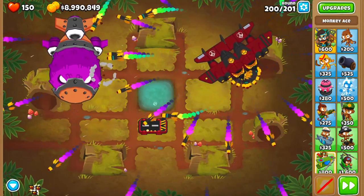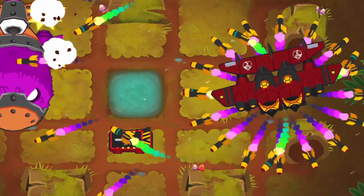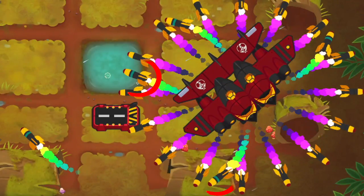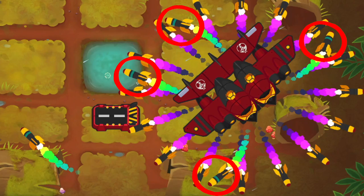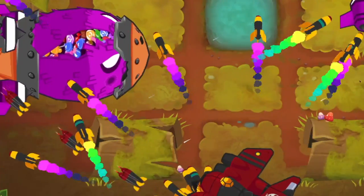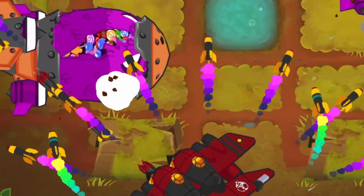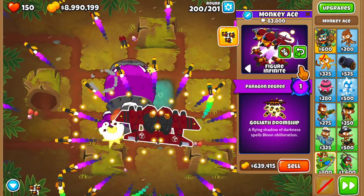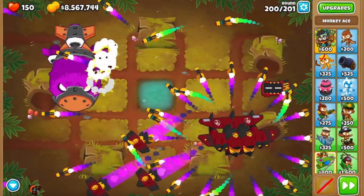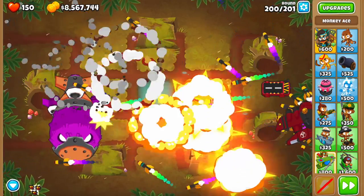Starting with the attacks inherited from the Sky Shredder: first off we have D16 rockets which fly out in all directions, and in addition there are four homing missiles which only target more upclass bloons. There's a second attack which works similarly to the aircraft carrier's planes — if a bloon is in the Paragon's line of fire it will start attacking. All of these attacks are pretty unreliable and require microing the Paragon to make the most out of them.